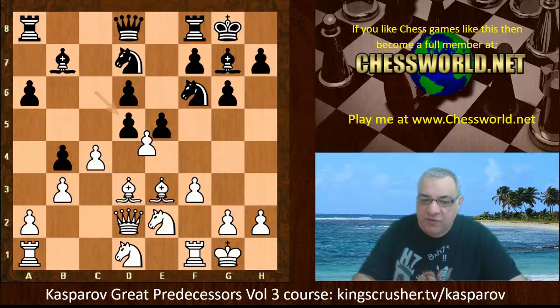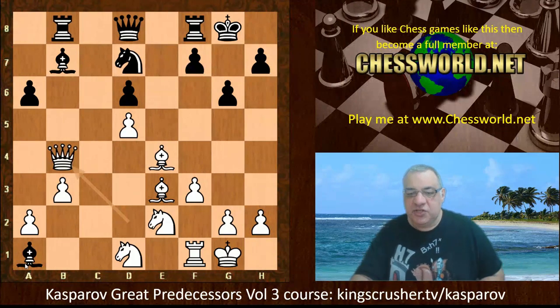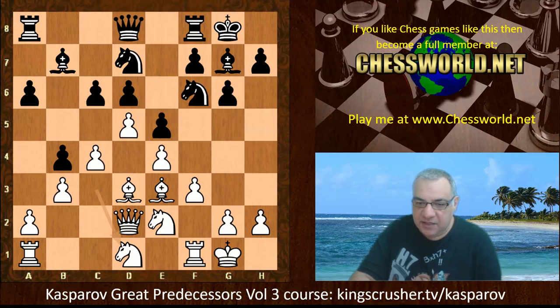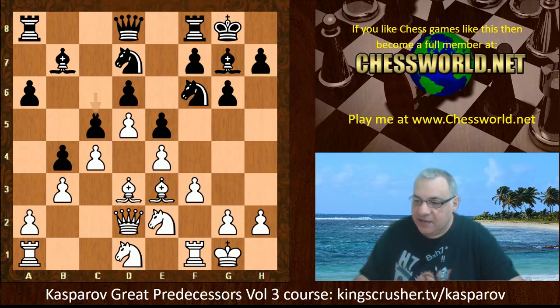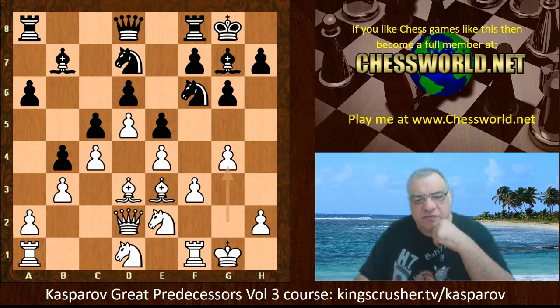Jonathan Penrose closed the position with c5. This might have a long-term downside — this pawn chain can be undermined at b4, and potentially it's fragile later. A fixed structure is prone to attack and vulnerabilities; if the base of the pawn chain can be taken out, it loosens other parts. Engines suggest the tactical alternative c-takes, and regardless of how white recaptures, Knight takes d5 might win the rook — though the position may be dynamically equal. So we have a fixed structure for black, with g4 clamping down to totally discourage f5.